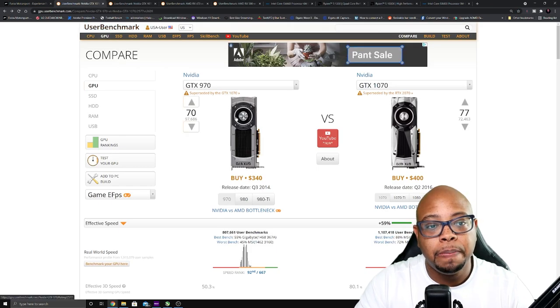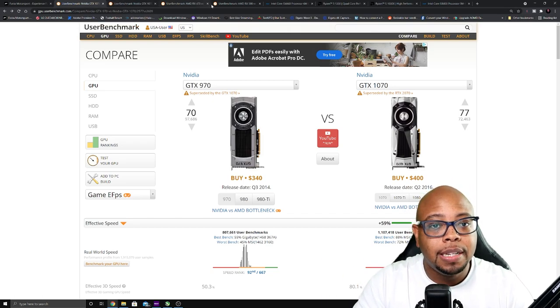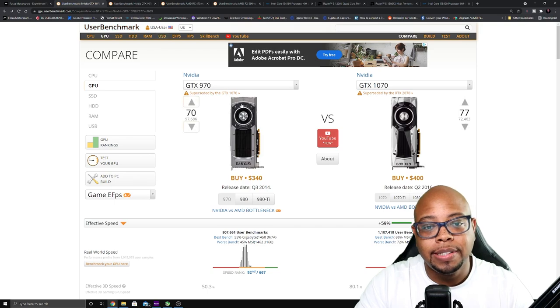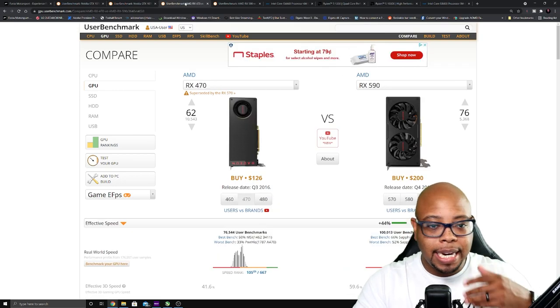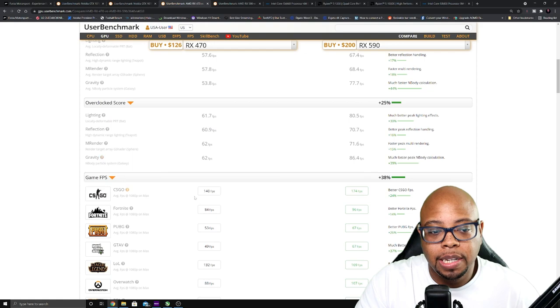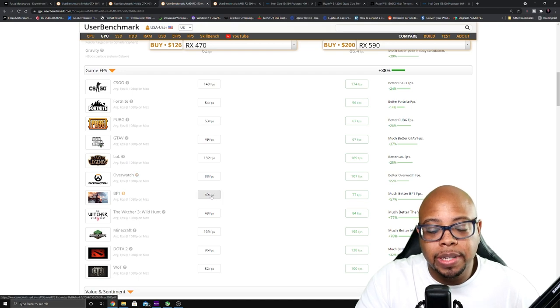If we go over to UserBenchmark, we can actually take a look at some of these GPUs and CPUs. If you need either the RX 470 or GTX 970, looking at the difference between the 970 and 1070 for Nvidia, and also the RX 590, RX 470 and 1070 on the AMD side. Looking at the RX 470, if we match this up with a CPU — let's pick Battlefield 1 at 1080p max settings: 49 frames per second on the RX 470.